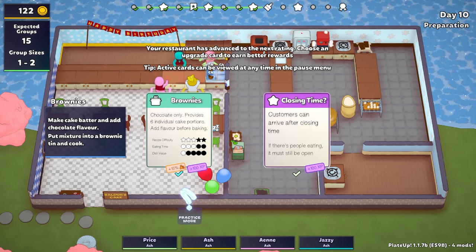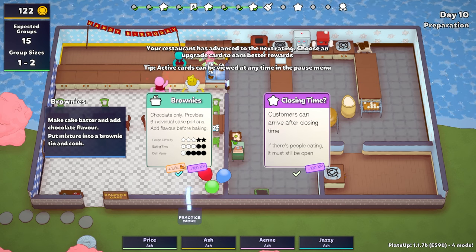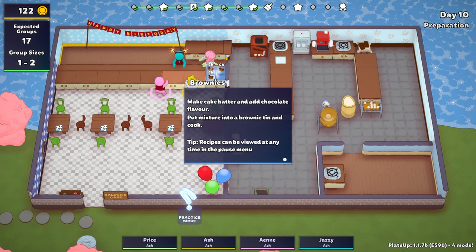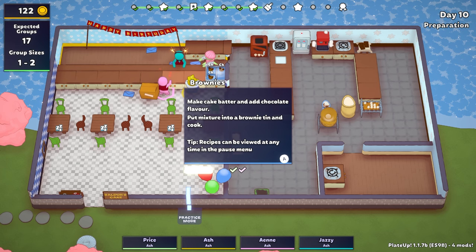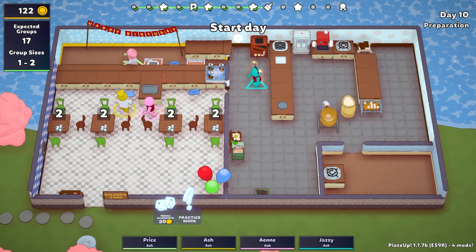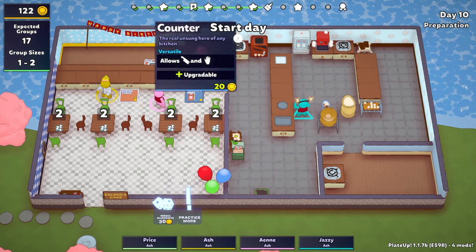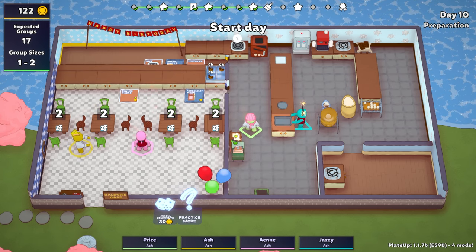Brownies! Okay — why does it add more people? Chocolate only provides six additional. Add flavor before baking — so is it cake but with chocolate already in it? Yeah, so it's like you make a chocolate cake ahead of time and add coffee later for the coffee cake. Let's do it, because I still think people are only going to be ordering chocolate or coffee. Cake batter with chocolate, no milk. Put it in a brownie tin — so it has its own tin.